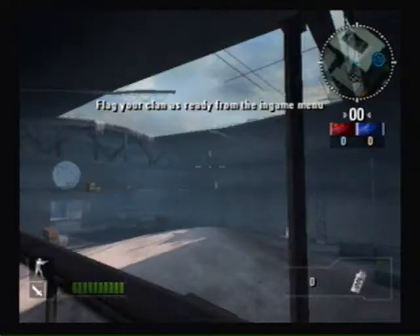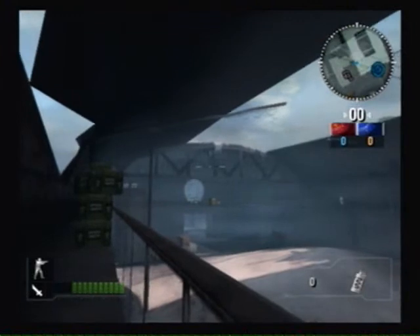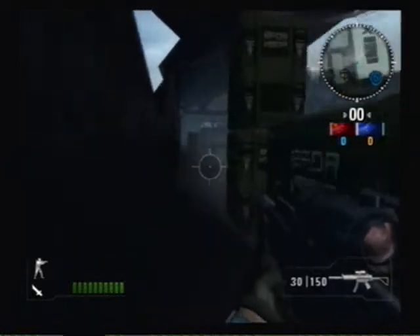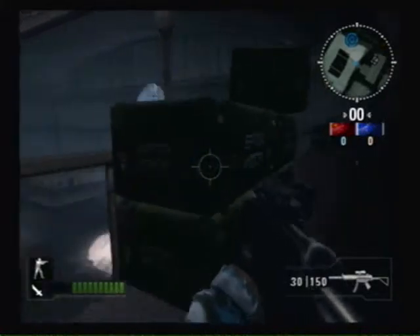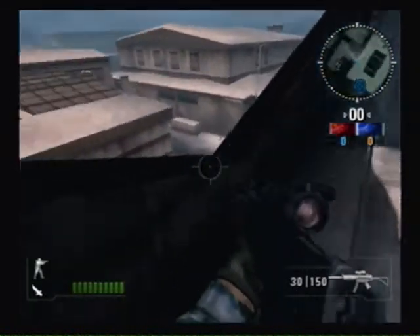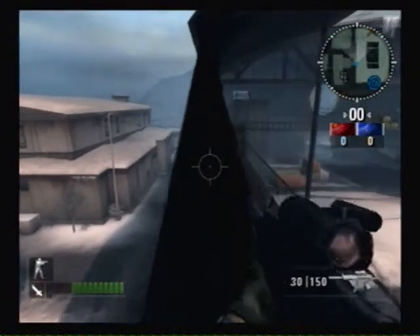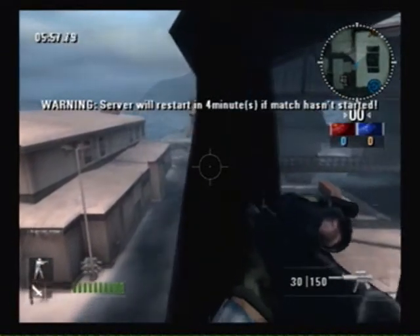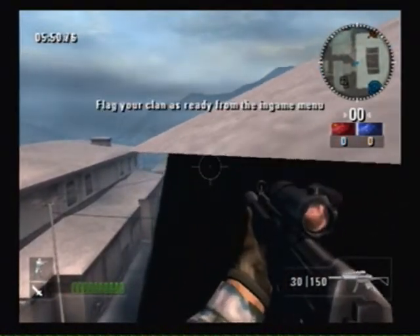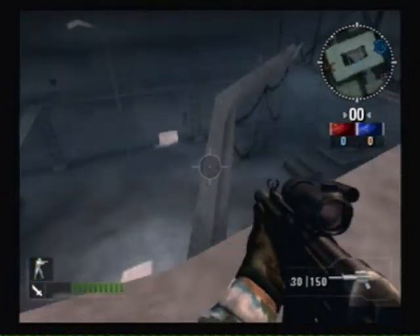Not a lot of people know this one — it's getting on the roof at the Russian border. I'm just going to show a few people that don't know how to get up here. Just walk up to these little crates, jump on them. Jump up there, climb up that — make sure you don't fall off the sides, it's real sensitive and real easy to fall off. Just back up a little bit, run forward and jump. You can pretty much kill anyone from up here.